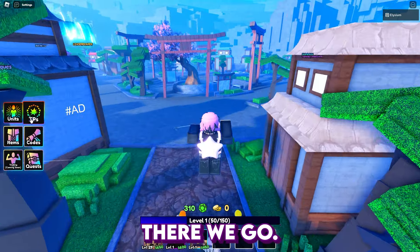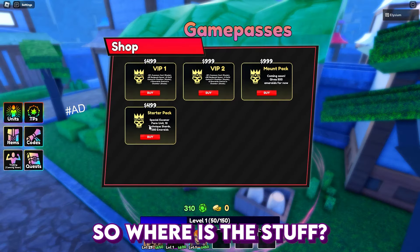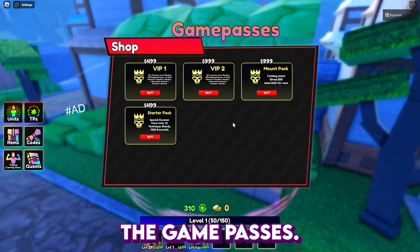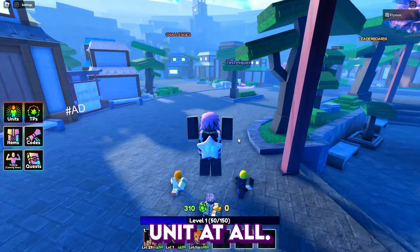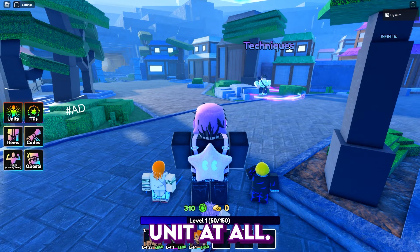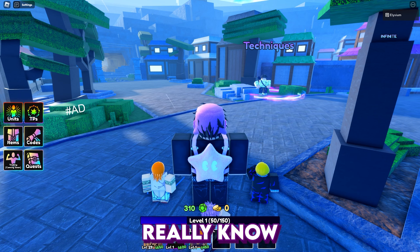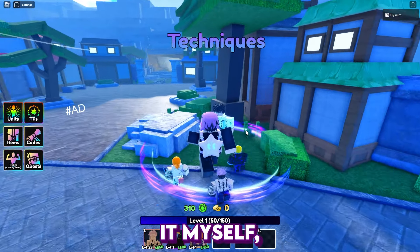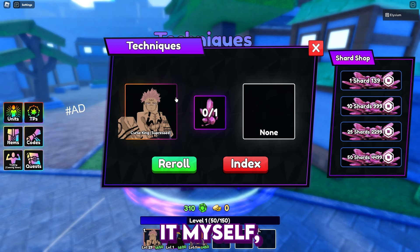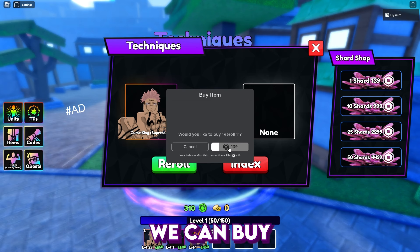Where is the stuff at? I bought all the game passes but I don't see my unit at all. That kind of sucks. I don't really know what to do here - I didn't get my stuff. Let's put Sakuna in here. Icoi shard - man, these things are expensive. We can buy one shard for now. We got scoped one, we'll get one more.